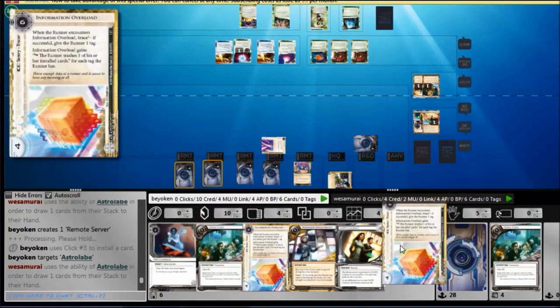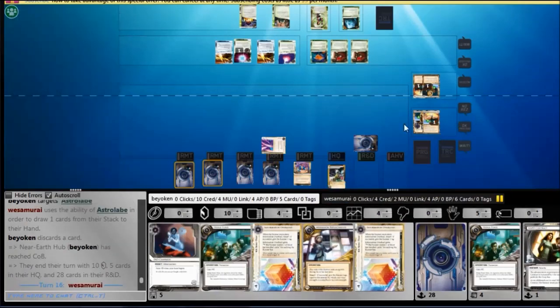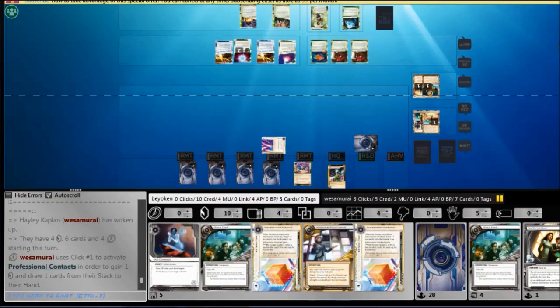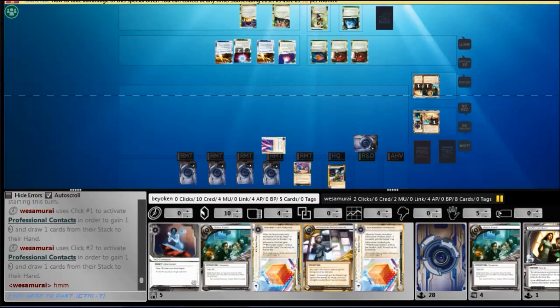Because he would never have contested them, and I would have gained so much more money. But instead, now I'm fueling his Astrolabe, which is single-handedly the best counter against my horizontal asset spam. Probably not a good idea to fuel his card draw. It doesn't matter anyway, because he now has Proko, so he's going to get efficient card draw regardless.